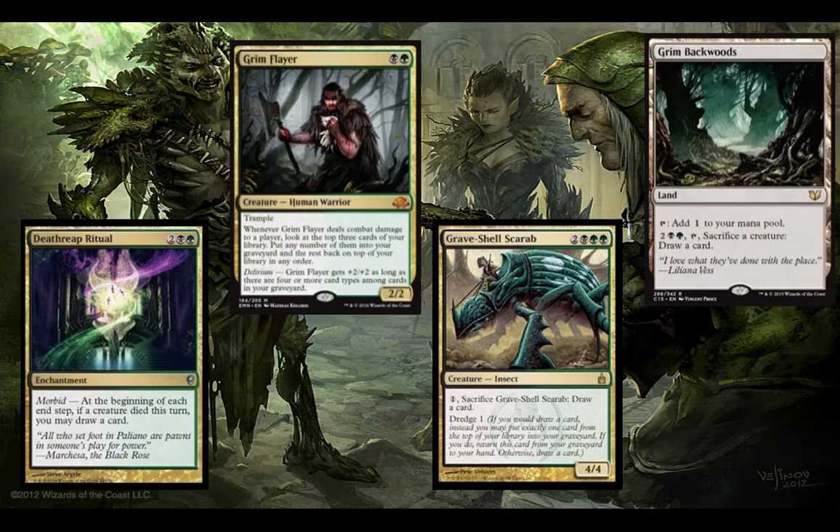Finally, we have just straight draw-a-card effects: Grave Shell Scarab, Death Reap, a land, and Grim Backwoods. And then Grim Flare, which doesn't actually give you any cards but lets you filter what cards you want in your graveyard and what cards you want on top.